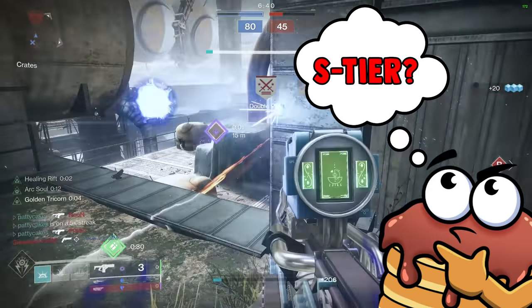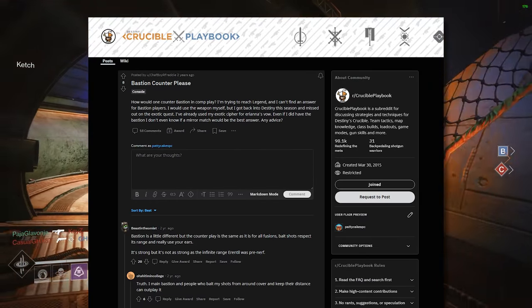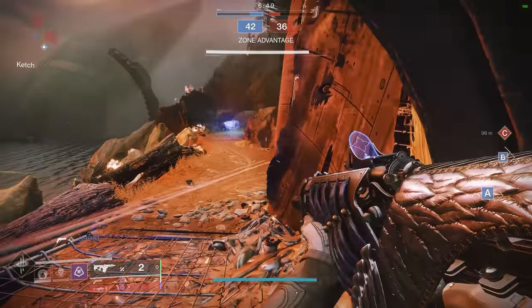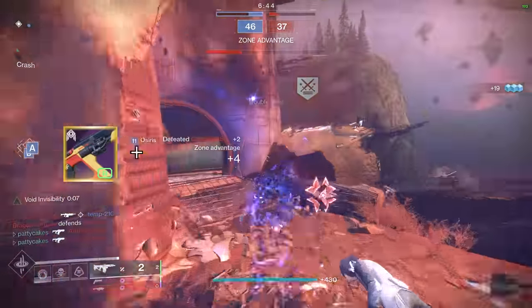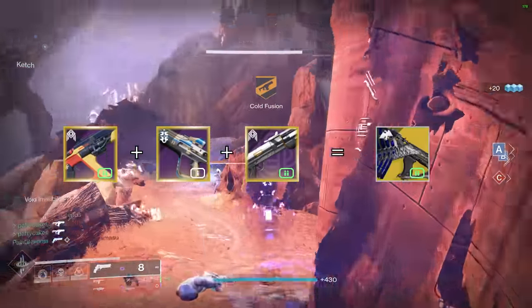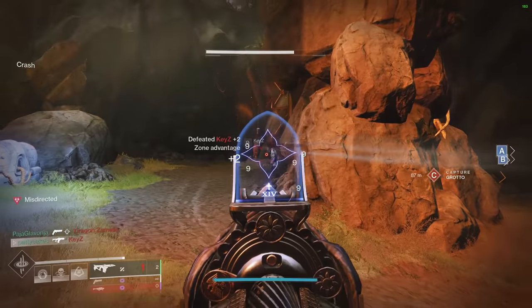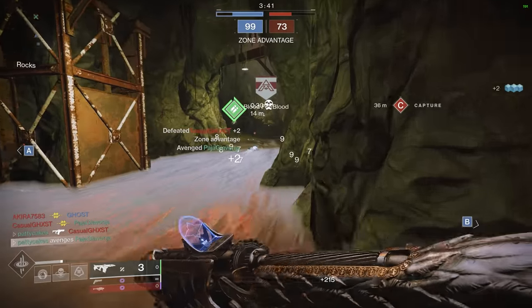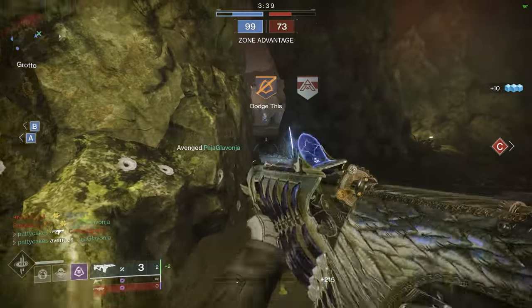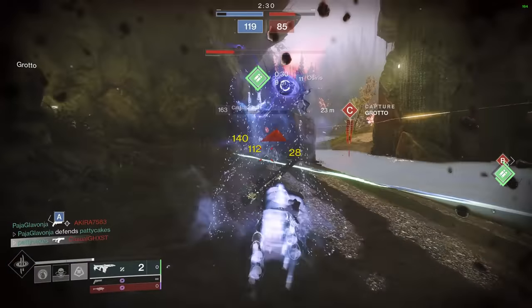This list starts off with the infamous exotic fusion rifle Bastion. It lives in the kinetic slot and it used to be one of the most dominant weapons in the crucible. Bastion charges to fire 3 spreads of 7 slugs in a consistent pattern. It's kind of like a cross between a normal fusion rifle, a pulse rifle, and a shotgun. It got nerfed multiple times and now it's a shell of its former self. The spread of slugs no longer deals enough damage to instantly kill your opponent, and they spread much further apart with more damage drop off. This makes Bastion a very short range fusion rifle, which is just not great these days considering we have much longer reaching and faster charging options on the table.